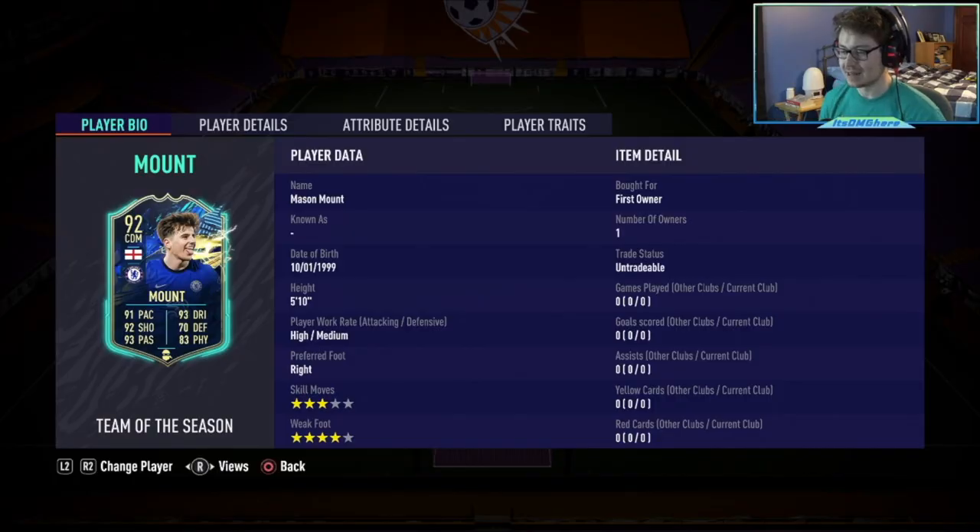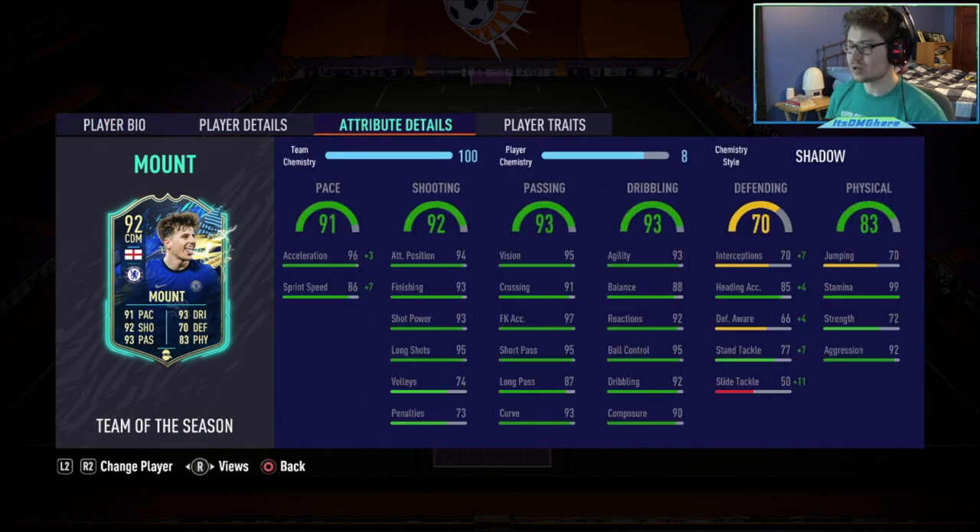We are interested in the card itself, which looks to be very, very good. Very good pace, shooting, passing, dribbling, great physical which includes 99 stamina, 5'10 high-medium work rates, which is great. 3-star skills, 4-star weak foot, which is not that great unfortunately. You might have to put a Shadow, Catalyst, or Hunter on Mason Mount here because you want that difference in acceleration and sprint speed to lessen.